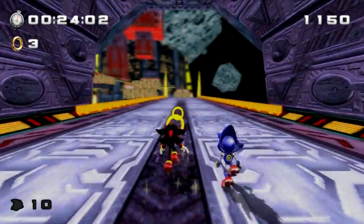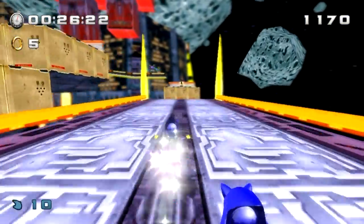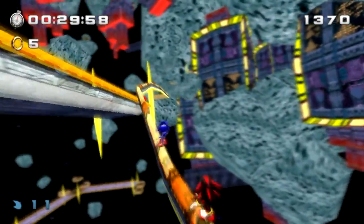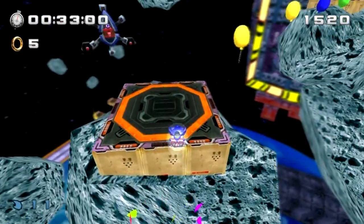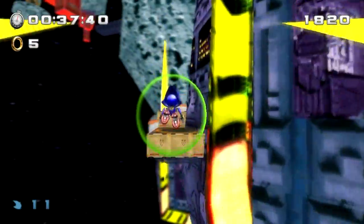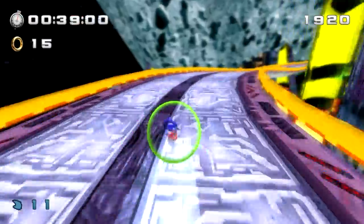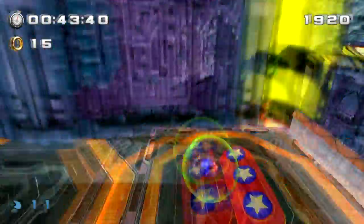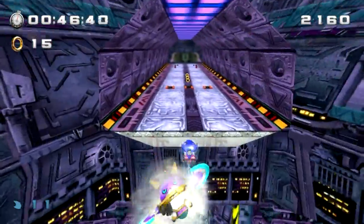Let me go ahead and explain Shadow and Metal Sonic. Shadow can use his Chaos Spear, which is pretty cool. Metal Sonic can use this electric attack that really affects enemies. Both Shadow and Metal Sonic can do a homing attack. Shadow though is the only one who can do a ring dash or light speed dash, whatever you want to call it.